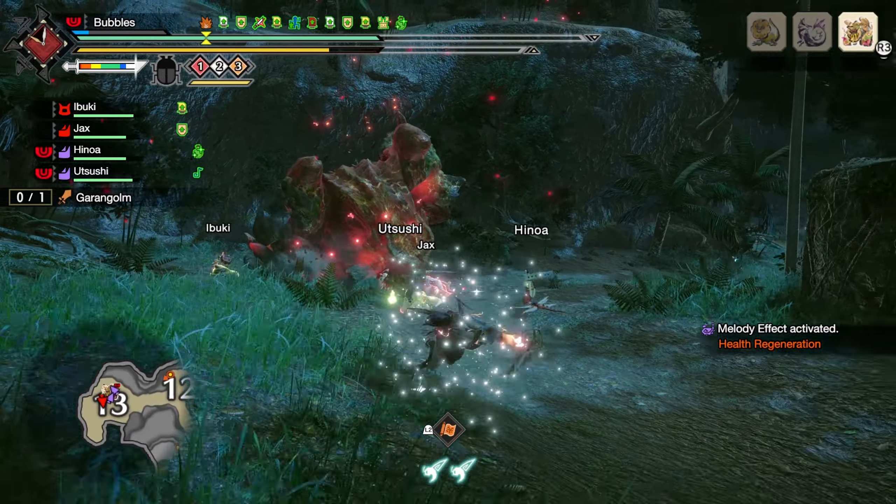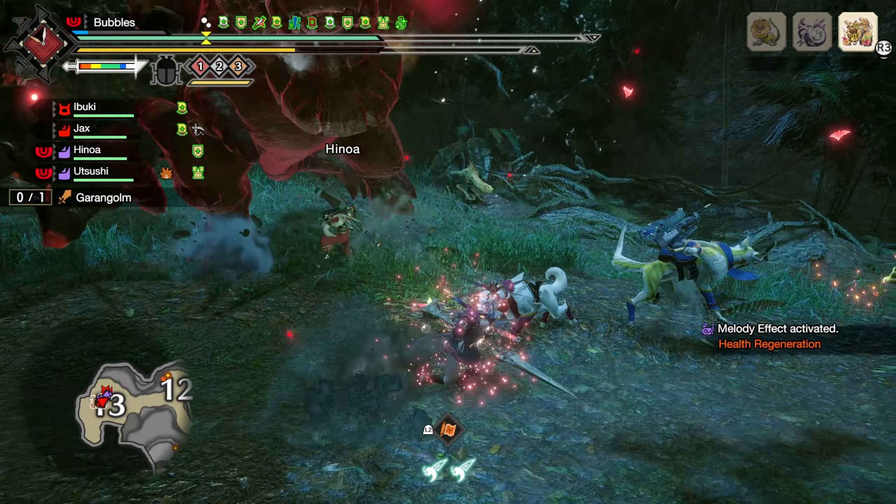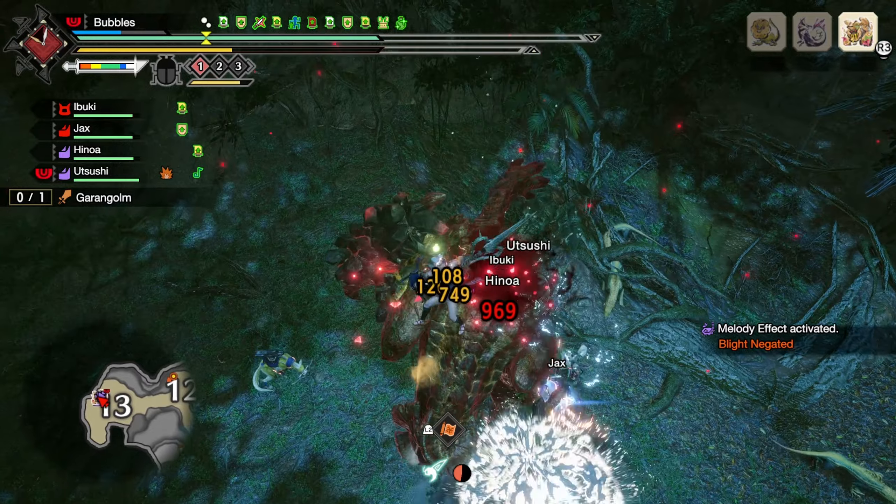We can Kinsect Attack through that. We want to grab the red, and now we just need the yellow - excellent, we can do damage again. If you haven't tried Awakened Kinsect Attack, I definitely recommend it - it's super fun.